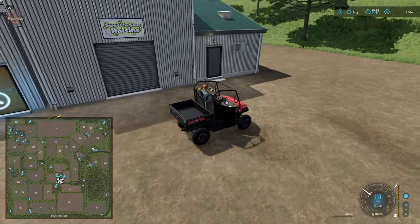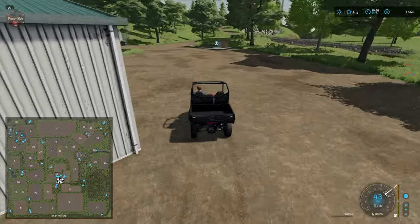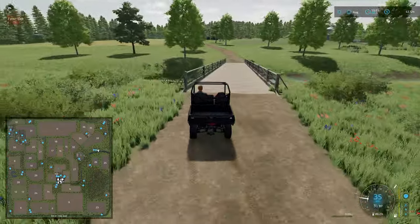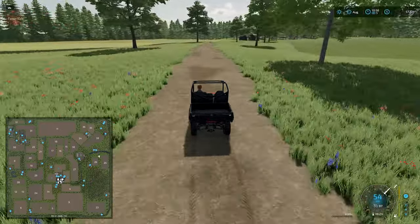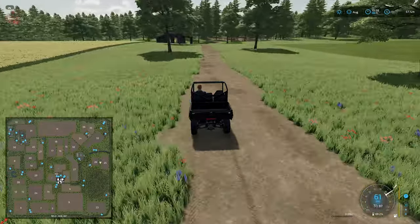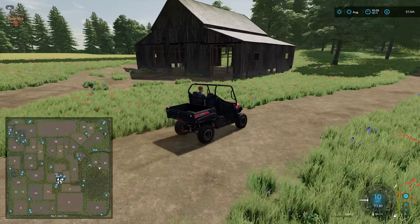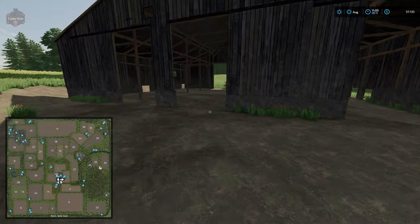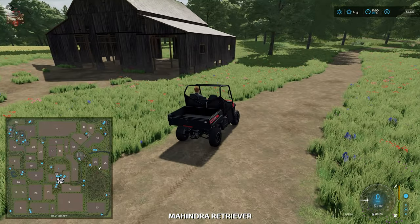Going over this bridge — I'm hoping it circles back to the main road rather than being a one-way trip, though we may have to drive through a forest to circle back. I have seen these barns scattered around the map as decoration, but you could also use them to store bales or stage machinery. I kind of like how we have some random decorative elements that can also be functional.